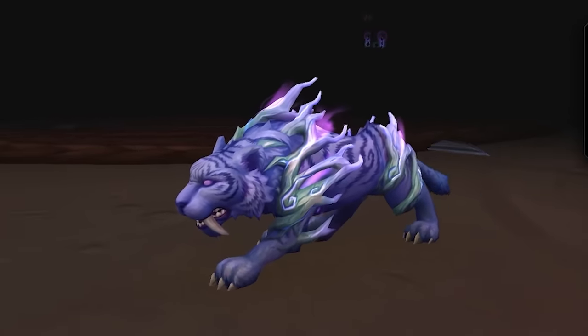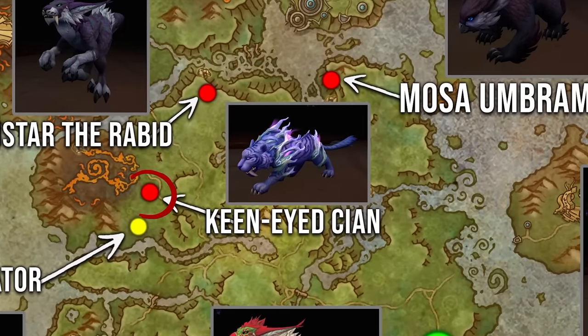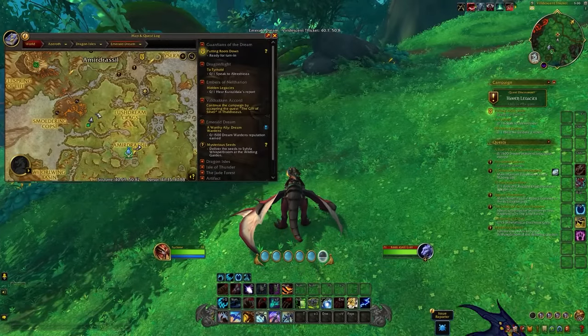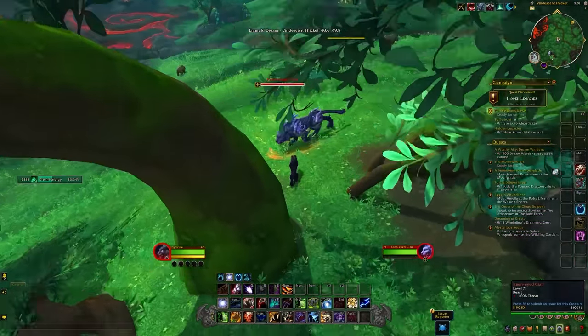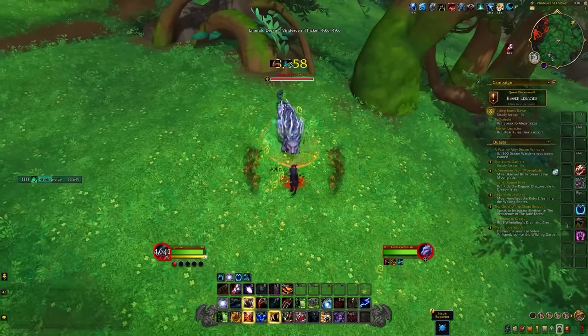The next form is for Feral — the Purple Dream Saber — and that's going to drop from a rare spawn called Keen Eyed Keen, found within the Verdescent Thicket. This was probably the rare I saw least often; it either has a much longer respawn or it had been killed recently every time I was checking.